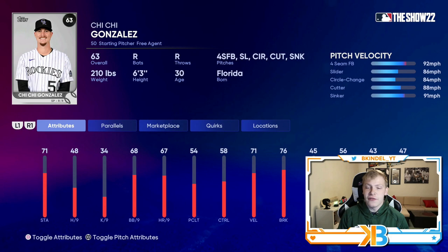48 hits per nine is terrible, but he's got 71 velo, 76 break — solid there. Even though his hits per nine is low, his pitch repertoire is amazing: a fastball that reaches low 90s, slider, circle change, and then a cutter and a sinker. If you have that cutter-sinker combo working, you can really work the inside and outside part of the plate, keep people off balance, and tunnel your pitches really well — which is why Chi-Chi Gonzalez, even with a low hits per nine, can be solid in this event. Just remember your opponent can use any hitter, so you're likely facing 90 overall Mike Trout. The 67 home runs per nine is really nice to have too.